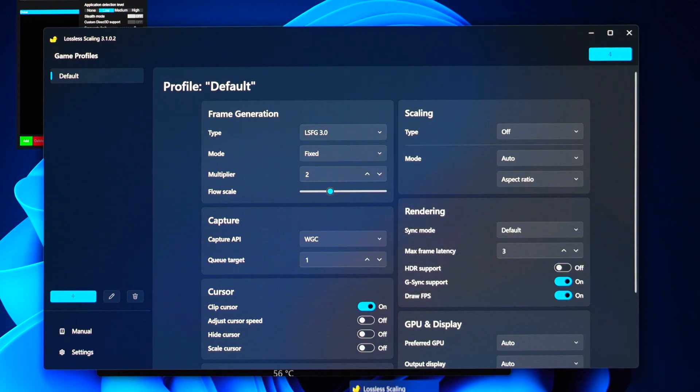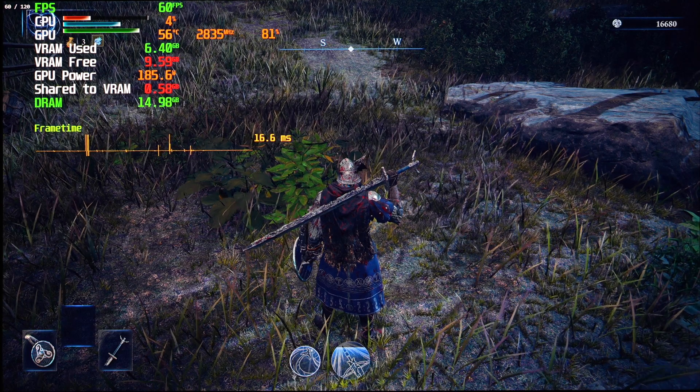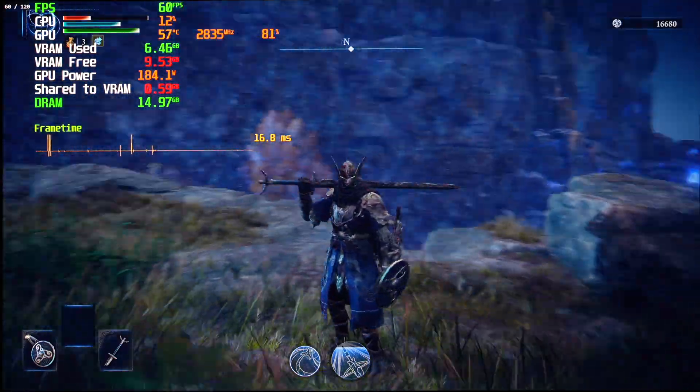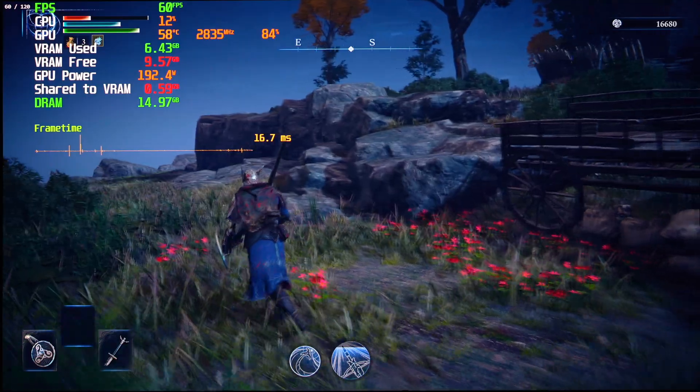My game right now is minimized. You press Scale, maximize the game, and you are ready to go. And as you can see, right in the very corner, we have 60 slash 120. Our FPS is right now 120 — 60 goes to 120.